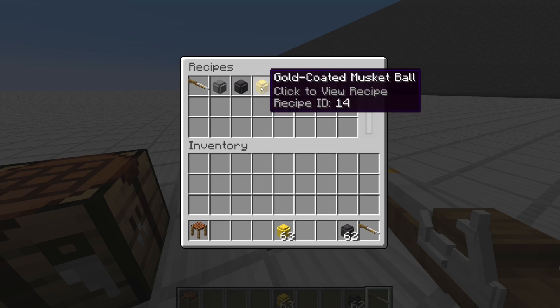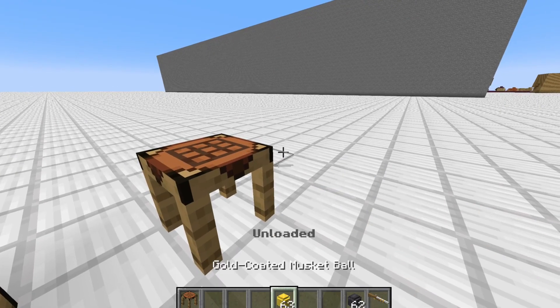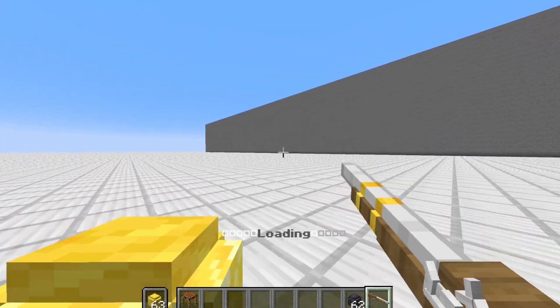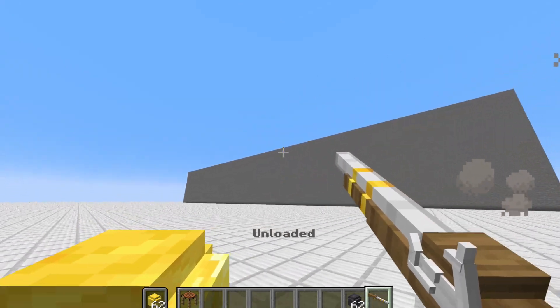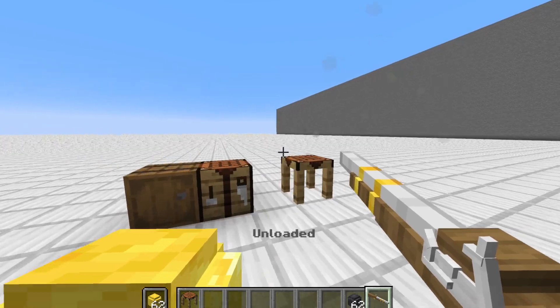Now the third ammunition type is the gold coated musket ball. Just use sugar, paper, and gold to make this, and this will go twice as far. So I put this in my offhand and load it up. While the normal musket ball will go around 20 to 30 blocks, the gold coated ball shoots out really fast. That can be useful for long range hits.